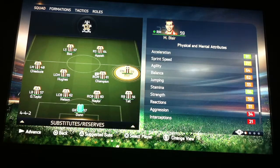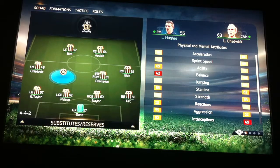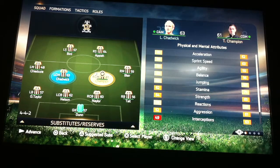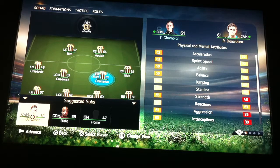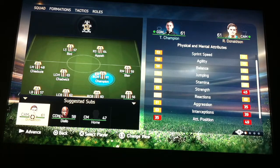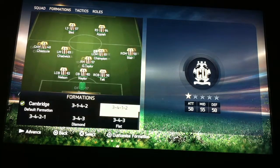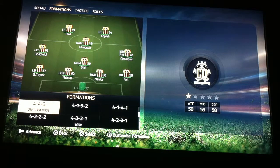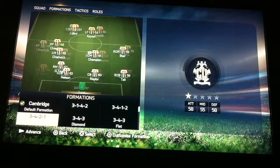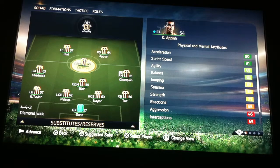Hey, Mr Blair — Tony Blair. My grandmother knows his auntie in real life. Here we have Chadwick. If you would put Champion or Donaldson. I'm going to go for — I don't know if we'll stick with Champion, because they're CDMs. They're going to put a 4-1-2-1-2 I'm guessing. Actually, 4-4-2 diamond-wide.